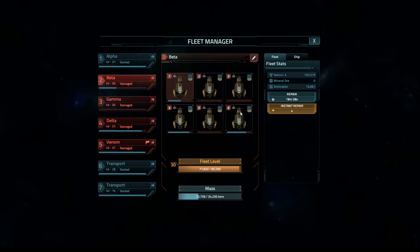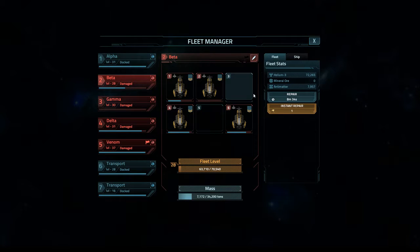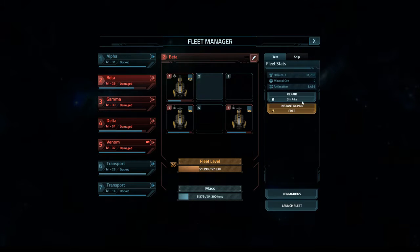We have a damaged fleet here — 18 minutes or 4 coins. No one wants to spend a lot of coins. So, we're going to double click one of the ships to remove it. We notice that the repair time for that ship is gone from the fleet. We just keep doing that until we get down underneath that 5-minute mark — and then look at that, free repair.